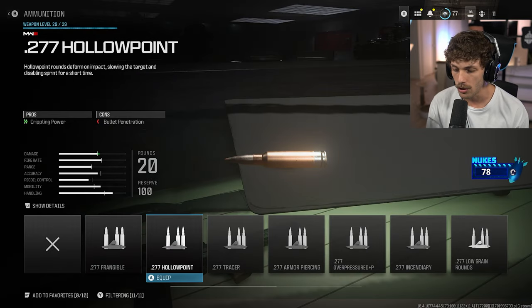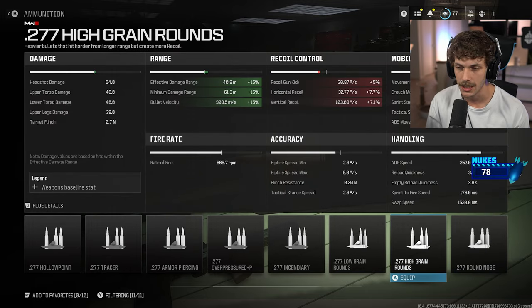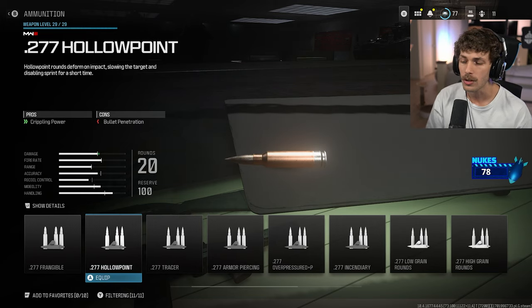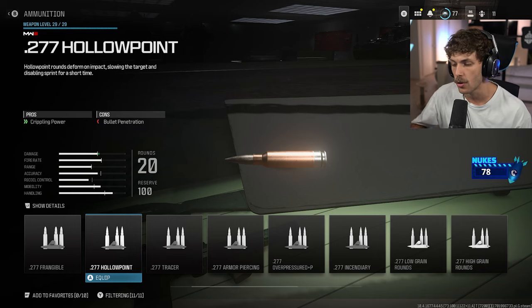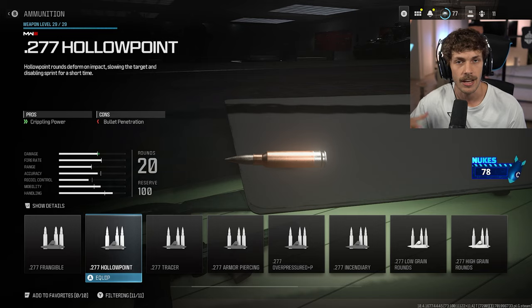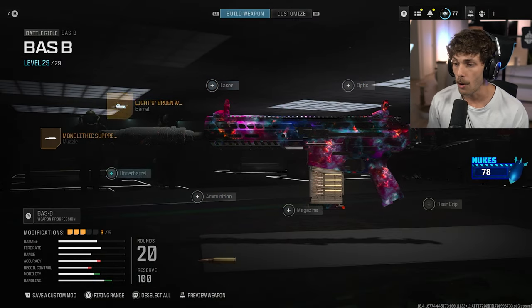If you want to increase ammo, you can add the high grain rounds — that increases damage range by a decent amount, but hurts recoil control, which is why I'm not running them. They're a good option if you're playing Warzone. Hollow points are a very good option there too since it takes longer to kill enemies — they slow enemies down making it easier to track them and harder for them to run away.